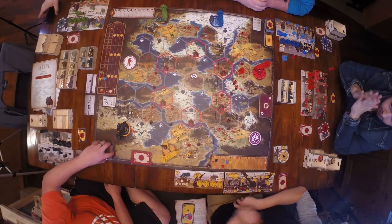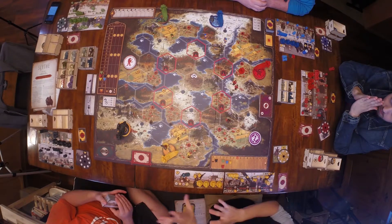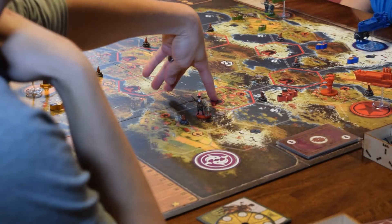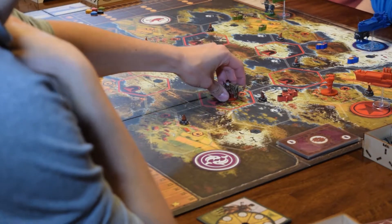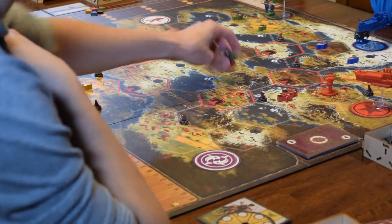That card goes to the bottom of the pile after being read. In full disclosure, we are playing with the new encounter cards — I didn't mix them with the old ones, so only new ones will come out for anybody who's played before. There are tunnel spaces on the board — they are adjacent to each other, so moving from one tunnel space to another counts as one move.